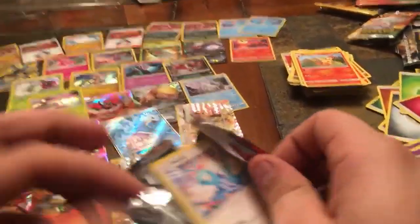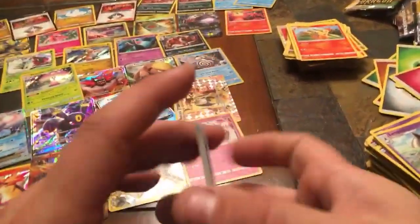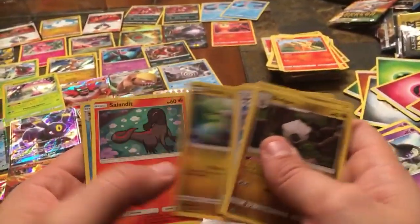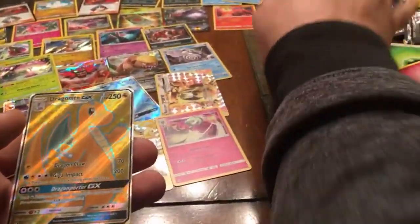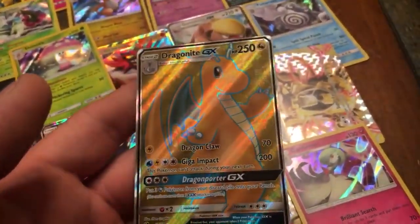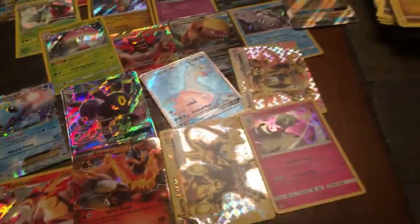Down to the last two Dragon Majesty packs — appreciate you sticking around and watching. Ninth pack — Fire Energy, Shelgon, Drampa, Turtonator, Swablu, Torchic, Vibrava, Jatini, Sandile, Reverse Holo Croconaw — and a Full Art Dragonite GX card! This is the first full art I've pulled out of Dragon's Majesty. I've opened another ten packs of these before and finally got a full art.